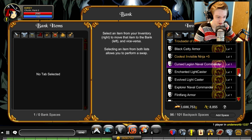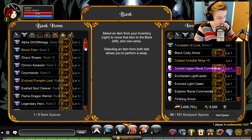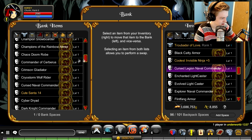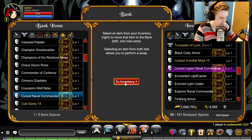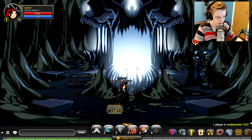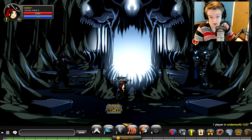I'll remove it from my bank — sorry, dinner's ready and I'm recording at a weird time. I'm looking in the wrong section. I have so many armors in here — Chaos Champion... curse, curse, curse... okay, there it is — the Cursed Naval. I'll take that out of my bank and put it into my inventory. Now that it's in my inventory, I need to leave this room and go back in. Do you notice something different about the room?